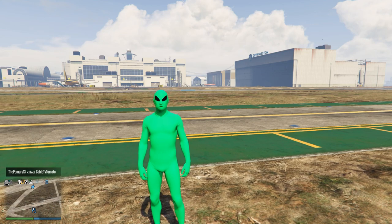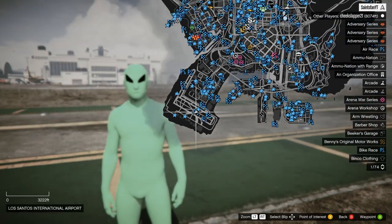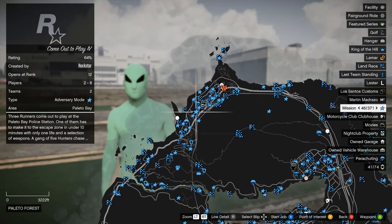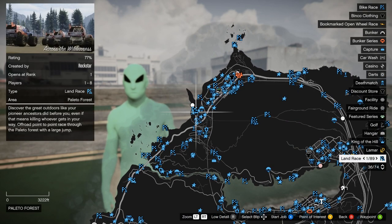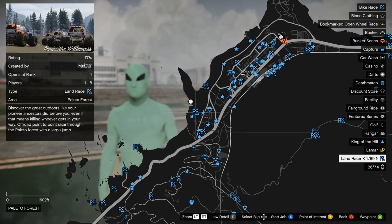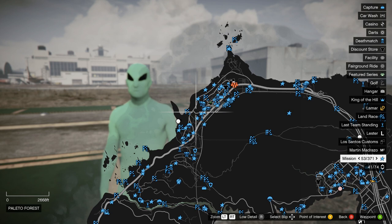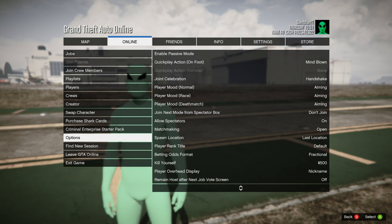That's on PC. The console version is very similar. The only difference is that you're going to need someone on your friends list that is in a different targeting session. That may sound complicated but it's really not. If you have friends or people on your friends list who play GTA Online, it can work with them, because most of the time on console they're playing in aim-lock mode.